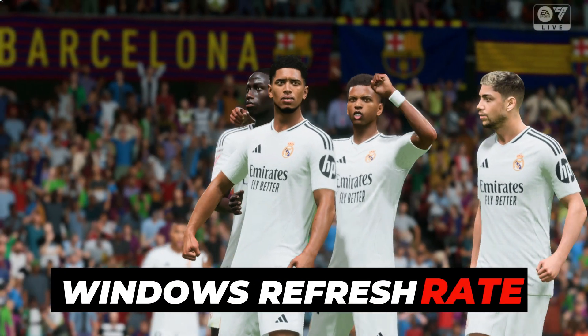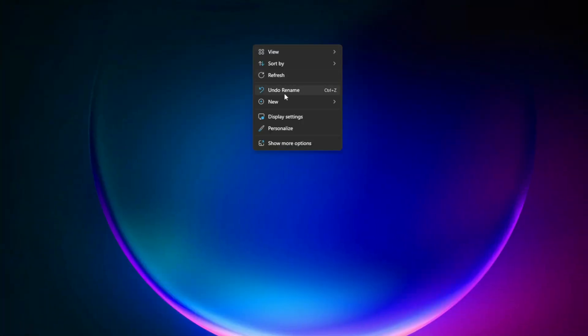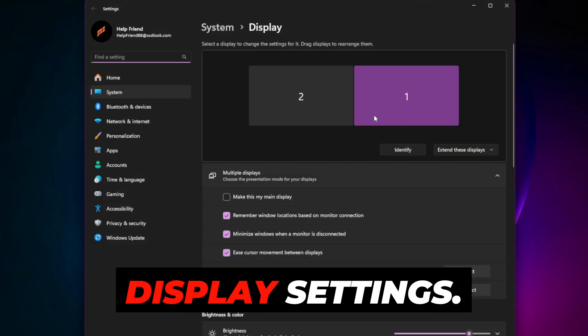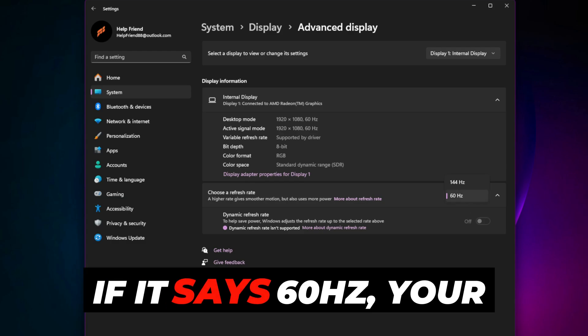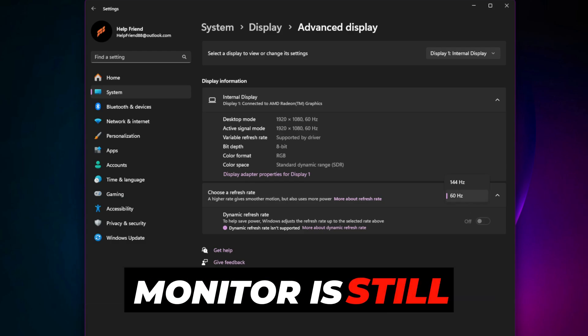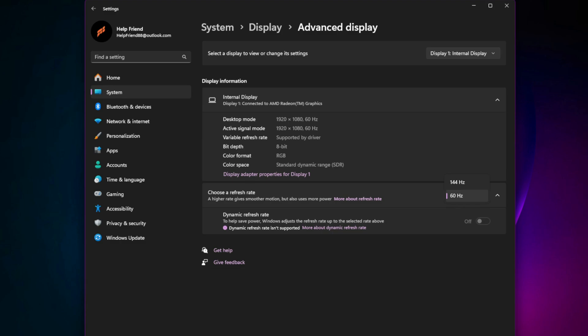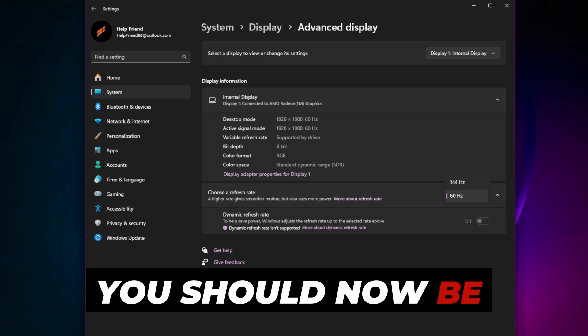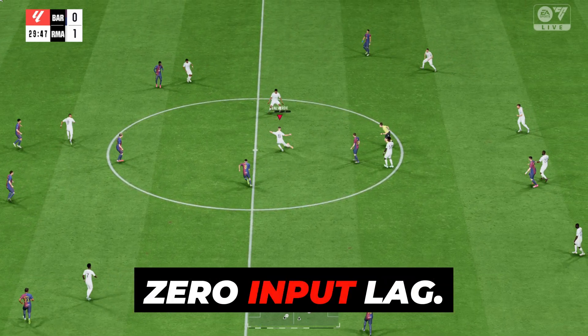Windows Refresh Rate Trick: Let's confirm everything is synced correctly. Right-click your desktop, choose Display Settings > Advanced Display Settings, and scroll down to check your active refresh rate. If it says 60Hz, your monitor is still bottlenecked. Change the refresh rate to the highest option available and hit Apply. Restart the game — you should now see buttery smooth animations, responsive menus, and zero input lag.